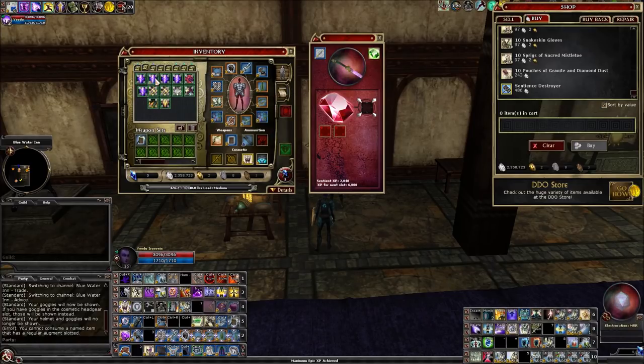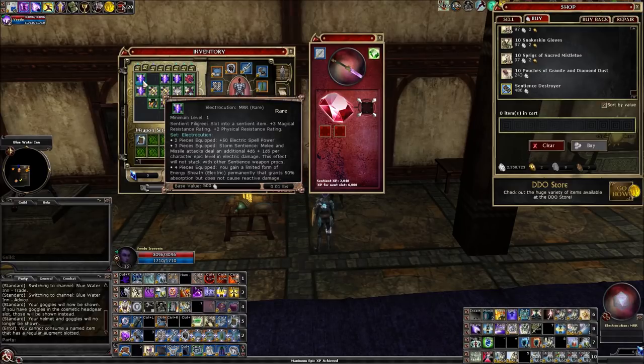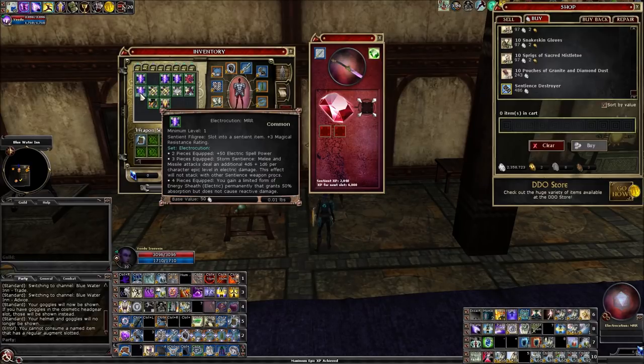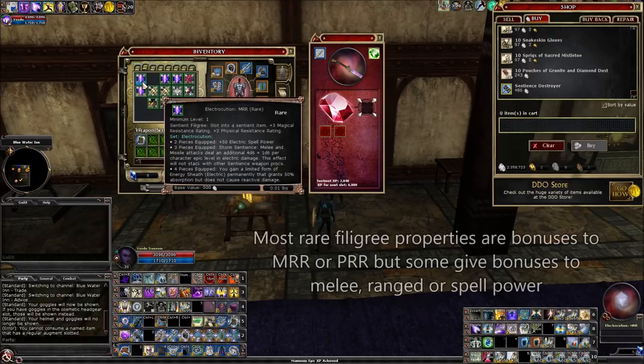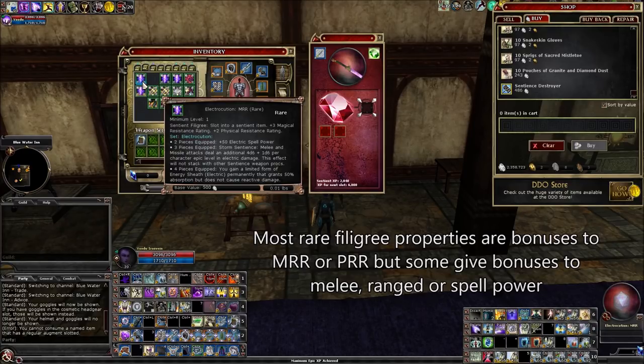Each filigree has a regular version and a rare version. For example, Electrocution MRR and Electrocution MRR Rare. The rare version says plus two physical resistance rating on top of the normal bonus. The rare versions of each filigree will always have the same properties — so Electrocution MRR Rare will always be that plus two PRR. From what I've seen, most rare versions give either PRR or MRR as the additional bonus.